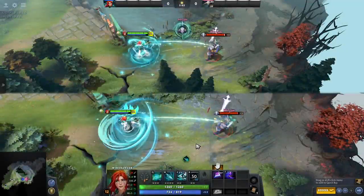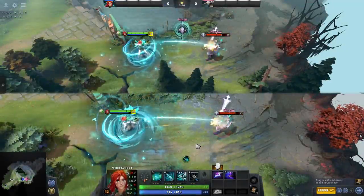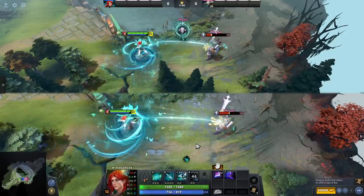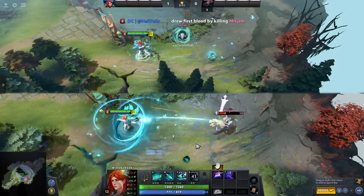The new item Brigand's Blade, which deals 7 extra damage per 10% health missing, is great for Windranger's Ultimate Focus Fire. Just look at the damage difference between having the item equipped versus not.